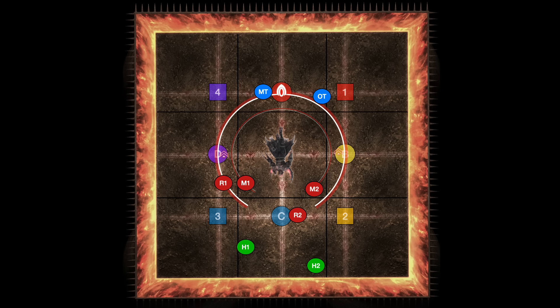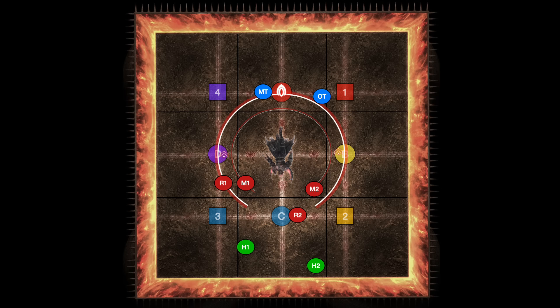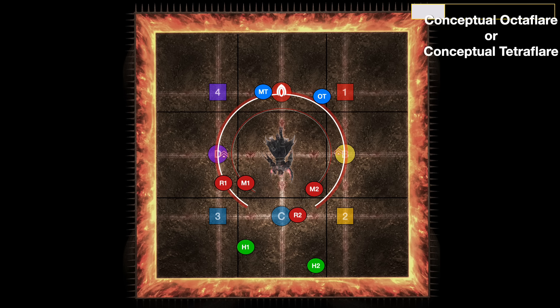Then the boss is going to start its next reflection mechanic. So if you had Centaur first you'll get Snake, if you had Snake first you get Centaur. Don't forget to pop Knockback Immunity — either it's still on cooldown but you don't need it, or it's off cooldown and you need it. After you do both of the first two transformations — Snake 1 and Centaur 1 — the boss is going to load up either an Octaflare or a Tetraflare.